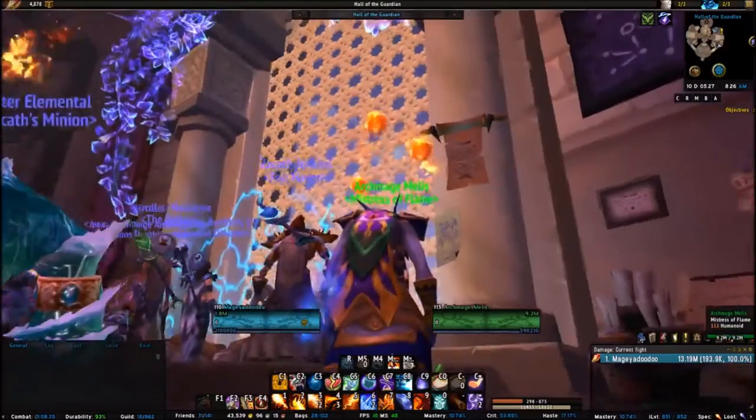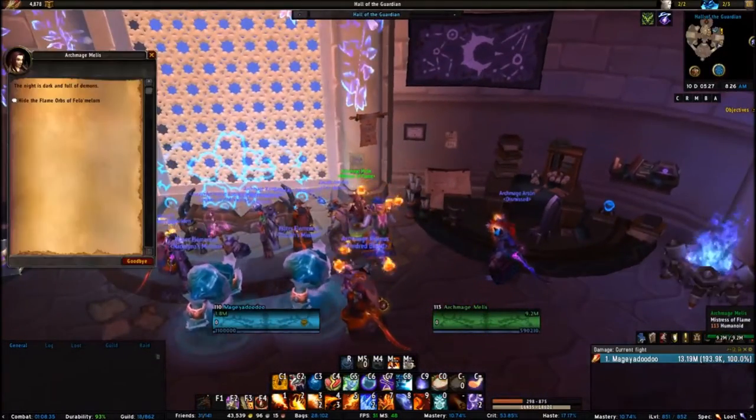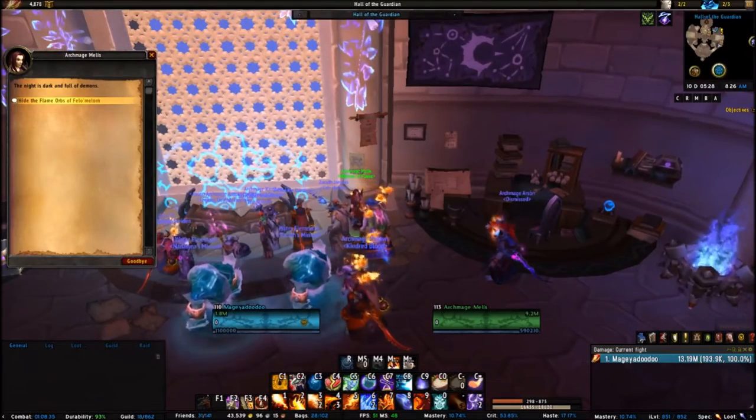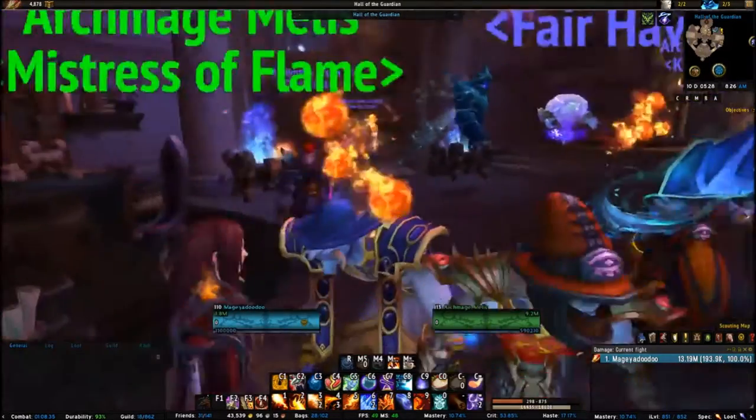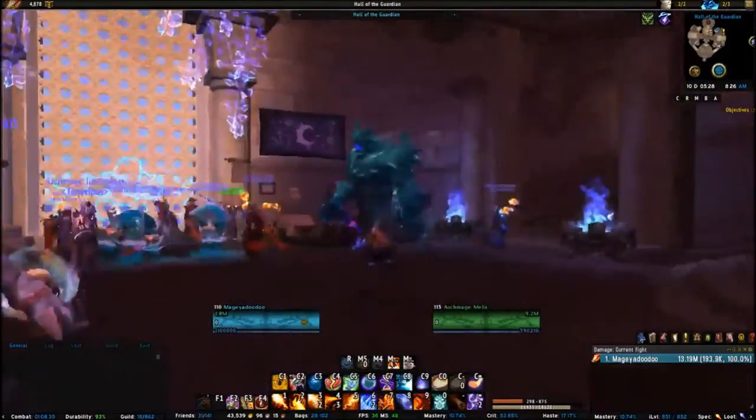So you'll be talking to Archmage Melus. She's right here beside your command table. Hide the flame orbs of Fel'morn. Poof. They're gone.